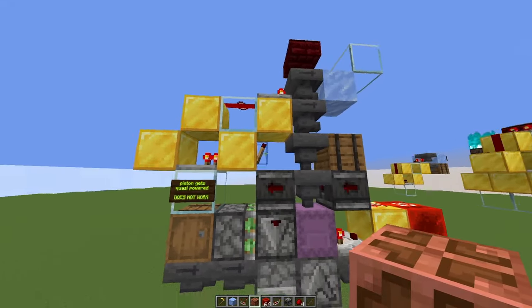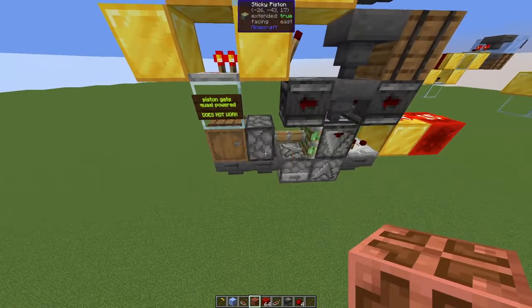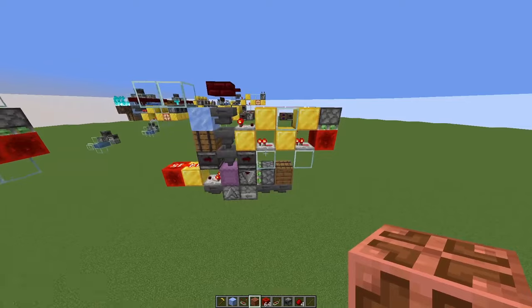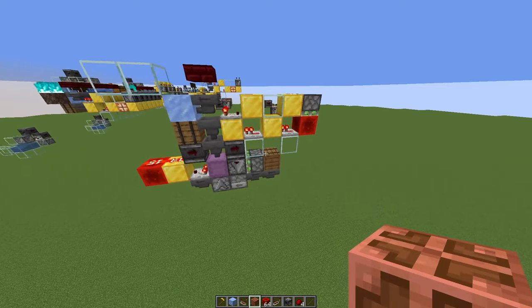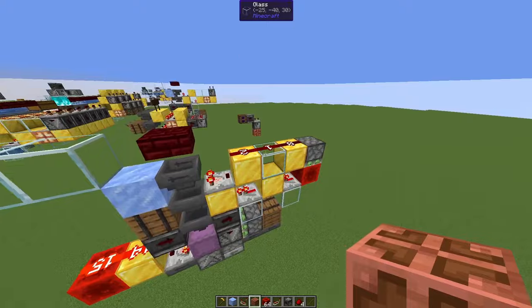And often you will run into problems with quasi-connectivity — like here, this shaker box loaded too high, and if this block is powered, this would quasi-power this piston, so if it gets updated it would break the shaker box. So it's just good to have alternative filters.